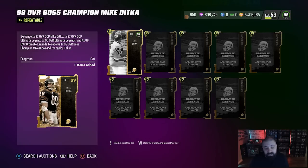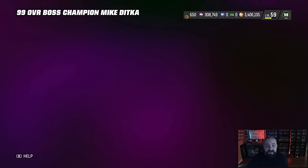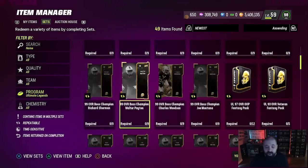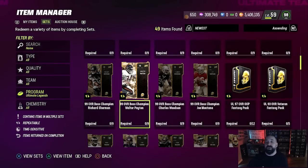The market has crashed over the last 48 to 72 hours, so the weekend is a great opportunity to snipe individual pieces. It doesn't have to be for the new Ultimate Legends — 98 or 97 overalls work too. Get the cards cheaper, build the set, get the free token, then sell the card and recoup your coins.